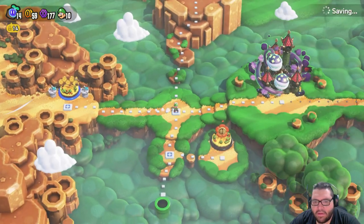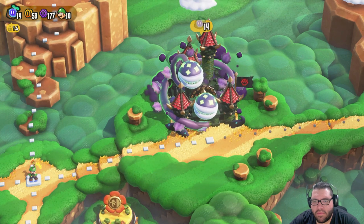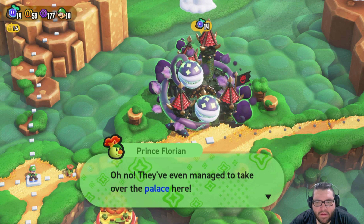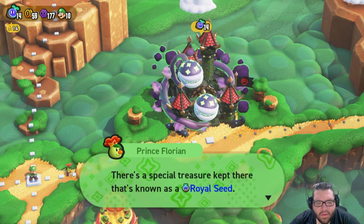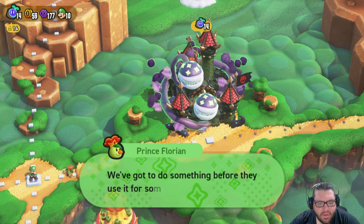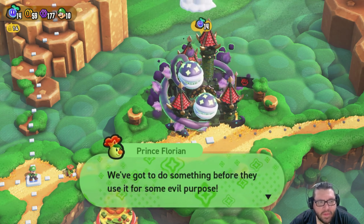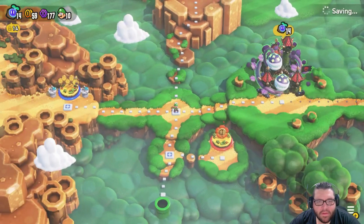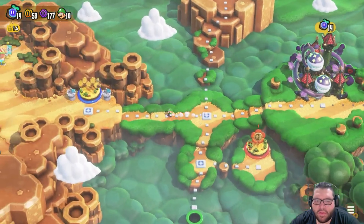Want me to wear it? Maybe later. Oh no, they've even managed to take over the palace here. There's a special treasure kept here that's known as a Royal Seed. You gotta do something before they use it for some evil purpose. And we do have enough Wonder Seeds to go in there.